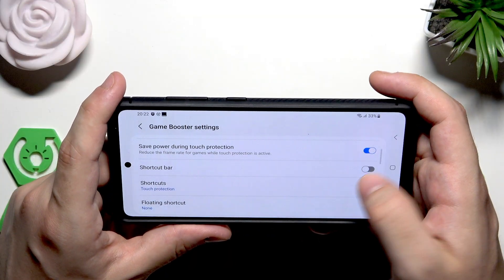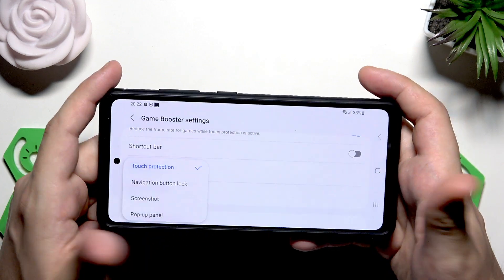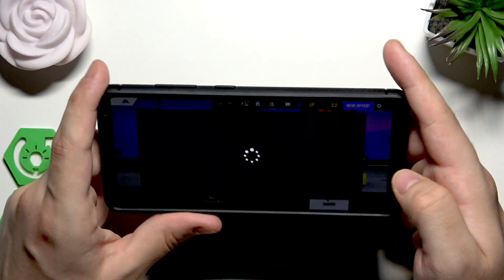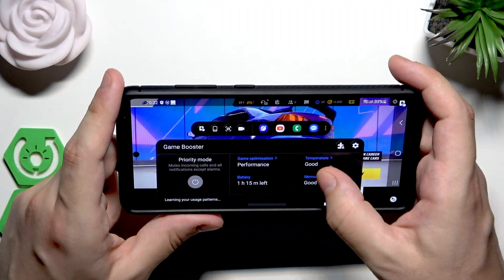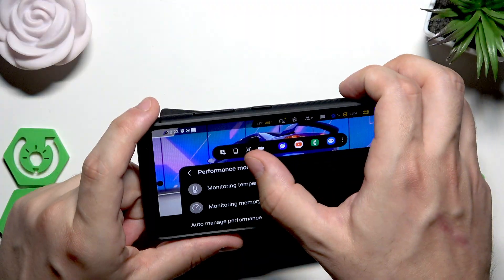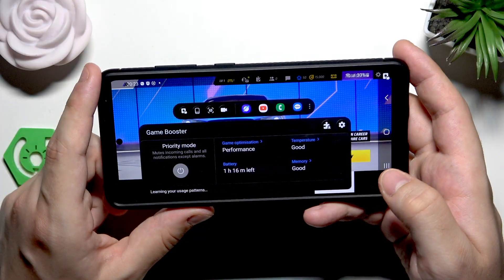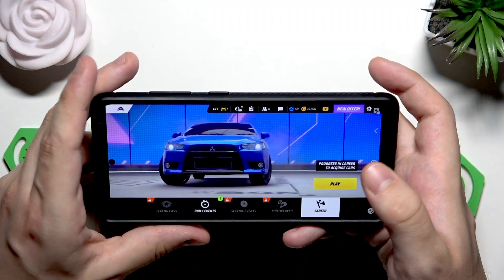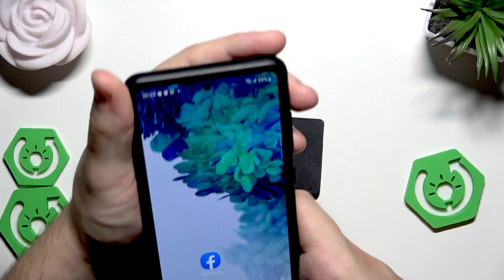If you open up the settings, under shortcuts we have touch protection — that's what it's called — and the navigation lock I just showed you. Also, if you click on that icon you can quickly take a screenshot during your gameplay, or if you want you can also start a screen recording to capture the best moments in your games.